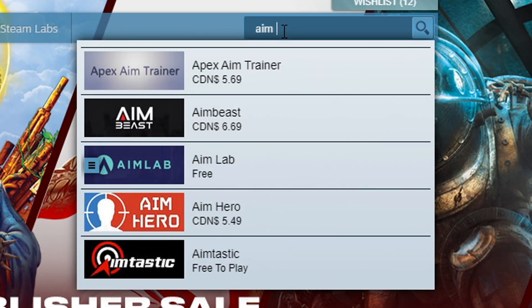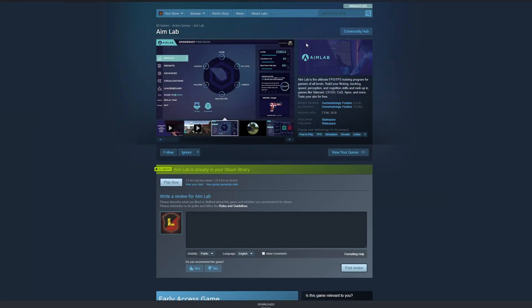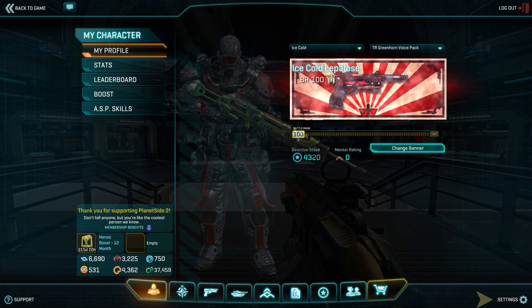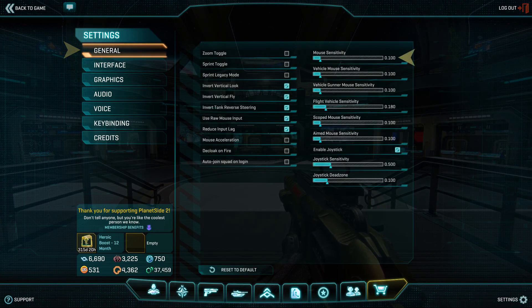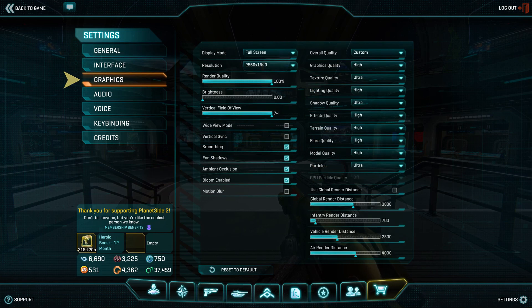AIM Lab can be found on Steam, is in early access, and is currently free. The setup is fairly quick, but in preparation for that, let's grab your Planetside 2 settings. Aside from Planetside 2 general settings, take note of your mouse sensitivity and aimed mouse sensitivity values. These may be different. Under the graphic settings, record your vertical field of view.